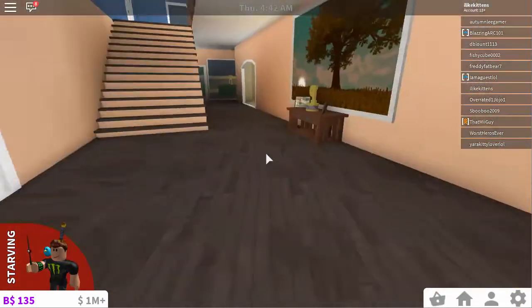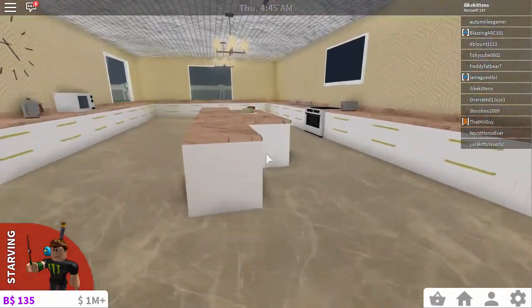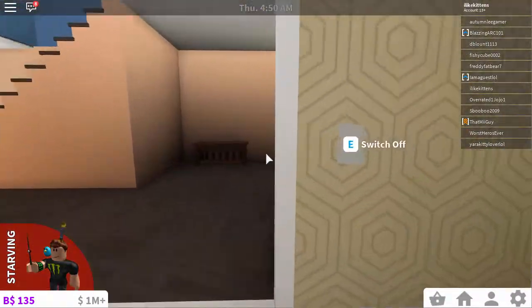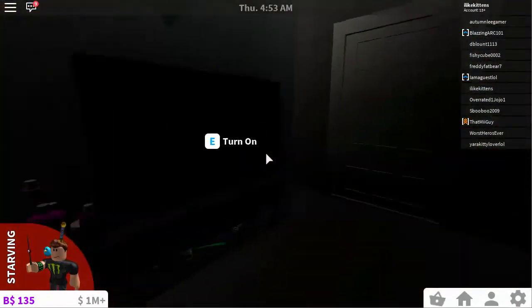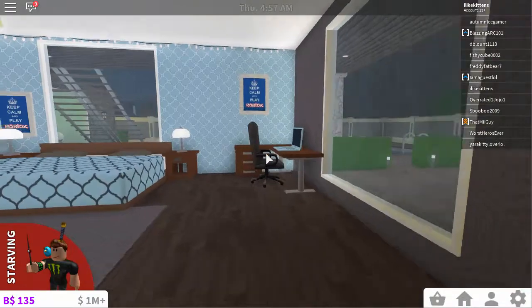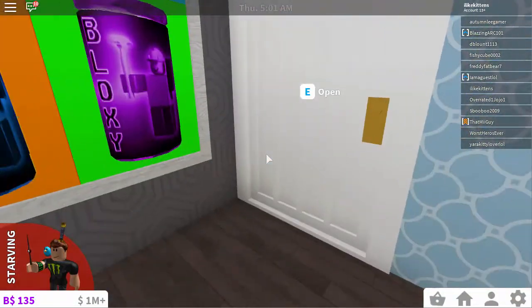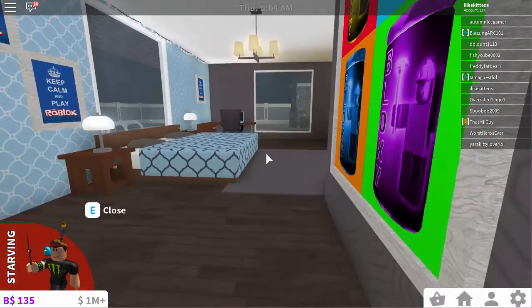And then we have the main hallway that's next to the kitchen. I like these countertops a lot, but they don't have cabinets yet — coders, get on that. And then we go in here. This is one of the bedrooms. I really like this one too. It's more of a girly type bedroom, I guess you could say. All of mine ended up kind of looking like that, but I like the way they look.